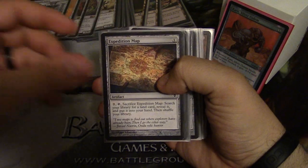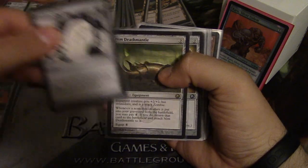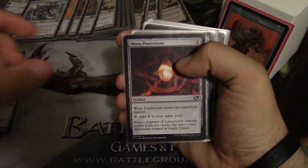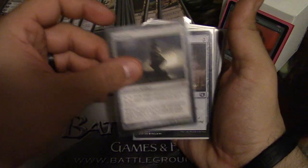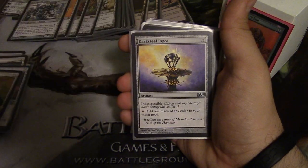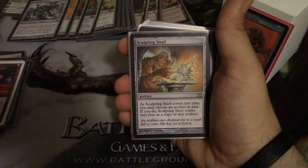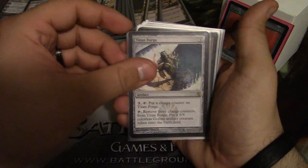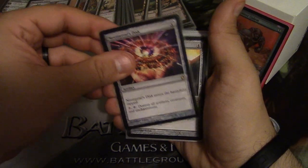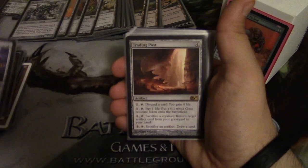So first up we have Sol Ring, Expedition Map, Mind's Eye, Grinding Station, Energy Chamber, Nim Deathmantle, Contagion Clasp, Blasting Station, Worn Powerstone, Darksteel Ingot, Unstable Obelisk, Mimic Vat, Darksteel Ingot, Oblivion Stone, Ashnod's Altar, Sculpting Steel, Titan Forge, Prototype Portal, Thran Dynamo, Nevinyrral's Disc, Unwinding Clock, and Sisay's Ring.